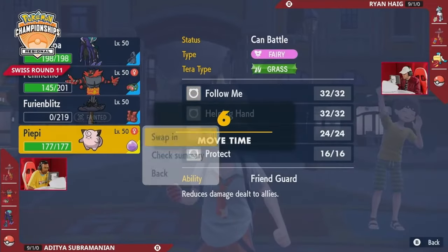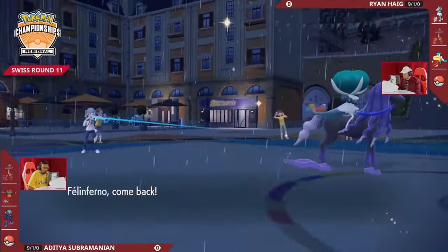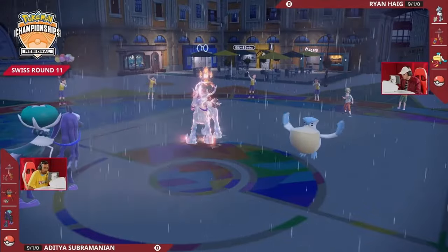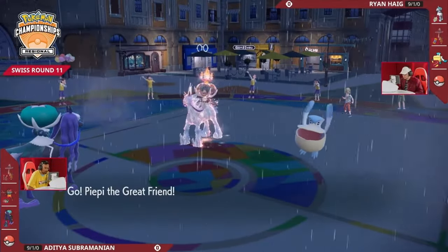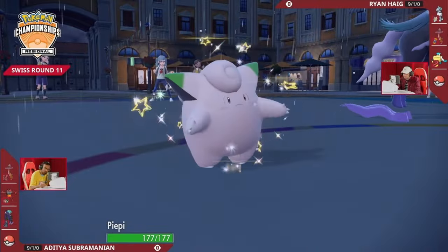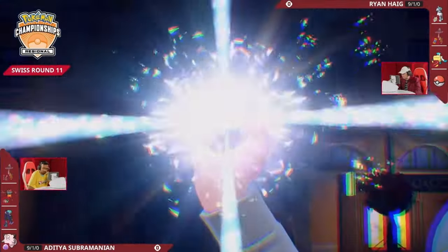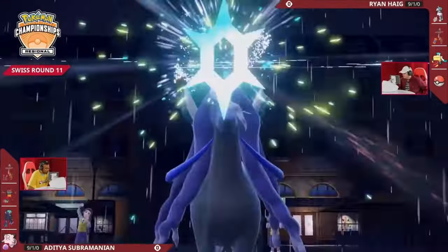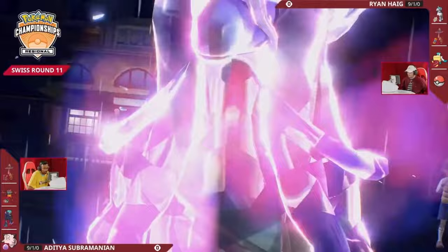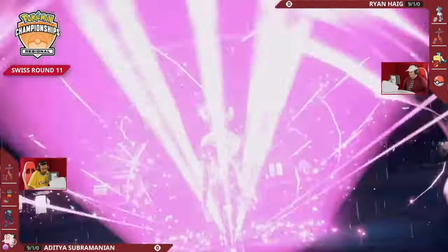You can't really set up — you don't have the time to click Calm Mind multiple times and boost the damage, and you can't safely click Astral Barrage as mentioned because Pelipper could click Wide Guard at any time and negate all of your damage. But the friendly Clefairy will be on the field for Adi now — revealing his fourth Pokémon — and thanks to Friend Guard, Calyrex is going to take a little bit less damage. Incineroar is in the back to pivot in for an Intimidate.